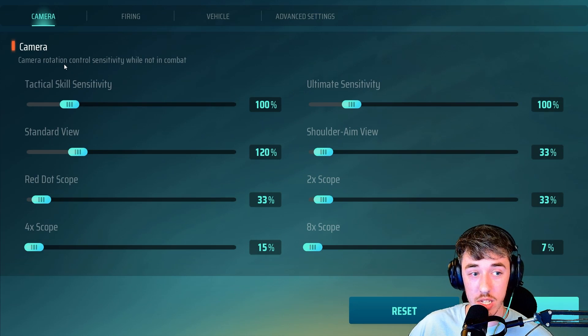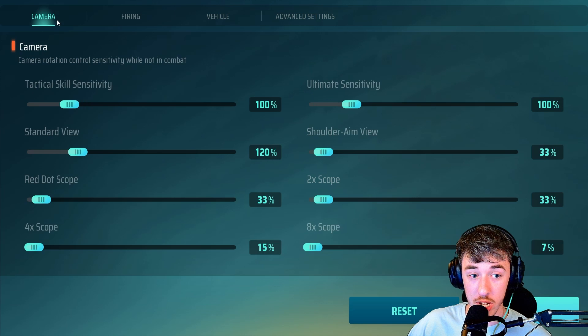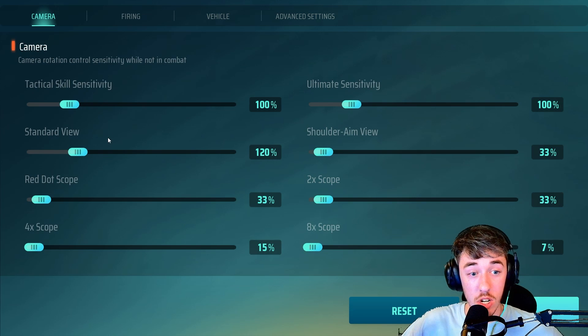Vision sensitivity: Very High. For advanced sensitivity settings, you can go ahead and copy these. If you feel like your turning is a little slow, you're gonna change your Standard View and take it up a little bit. Same with the firing — make sure that your camera and your firing match. These need to match no matter what.